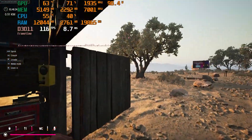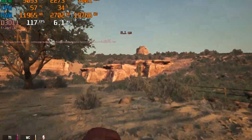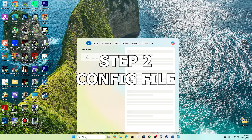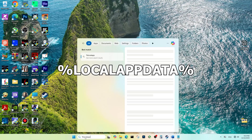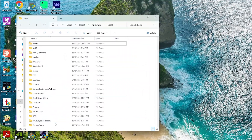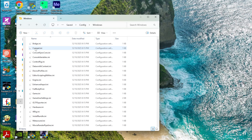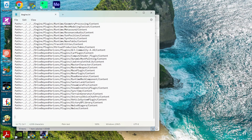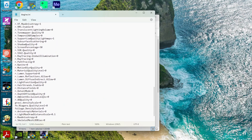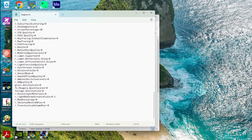But for integrated graphics, you need to edit the game configuration file to reach an acceptable speed. So let's go to the second step of this tutorial. To find the game configuration file, first enter this phrase in the Windows search bar. Now open the engine file with Notepad, go to the video section, and copy all the commands inside the file. These commands will disable the most demanding graphics settings of the game and significantly increase the speed of the game.